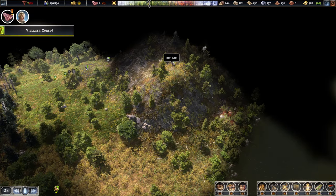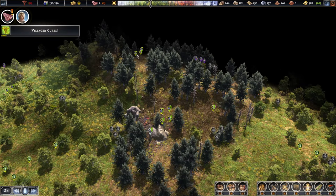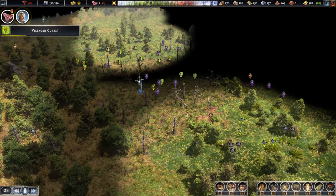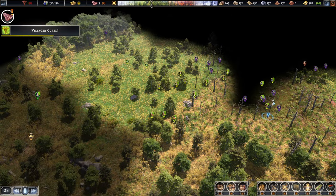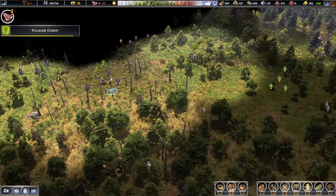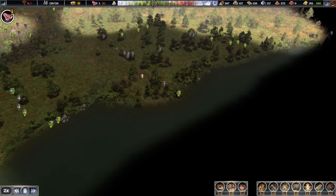Over here, even more iron ore — tons of it. Don't really care about that at all. Nothing of interest over here. This zone could be a lovely spot for gathering resources and seems pretty fertile as well, but it's too far from us. What about this side?